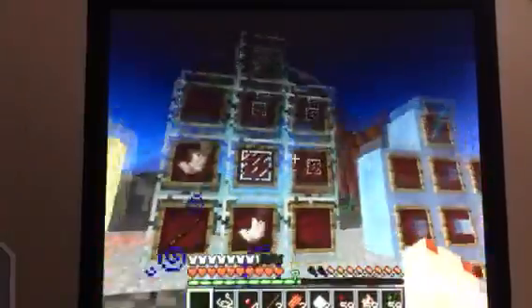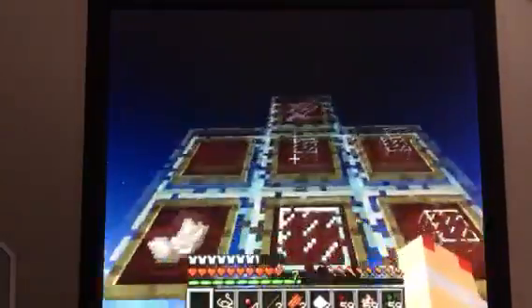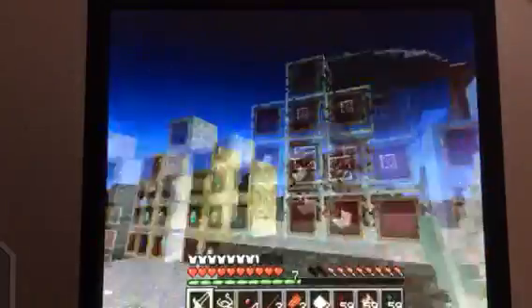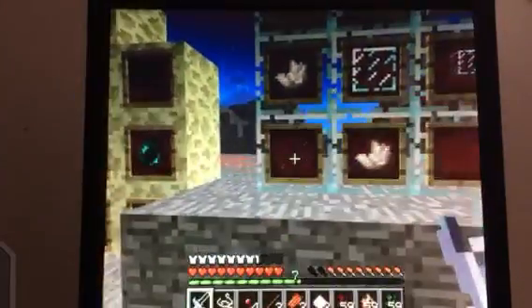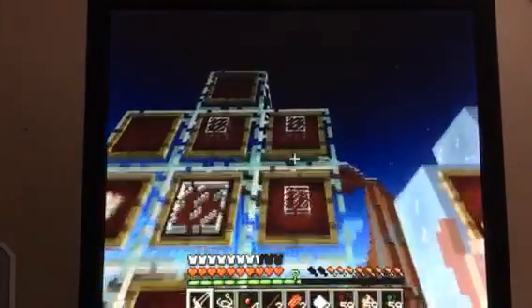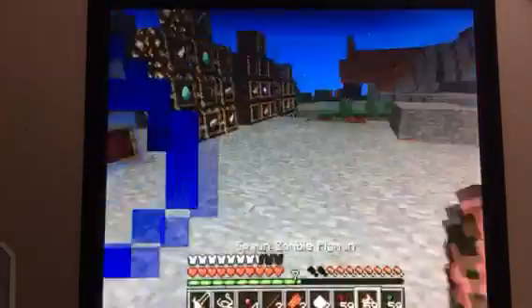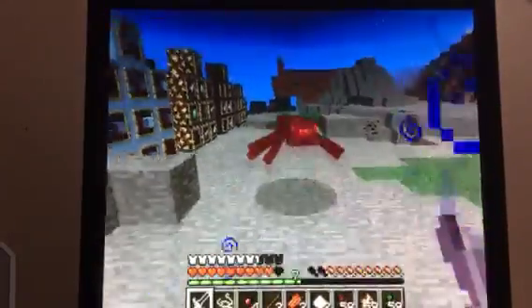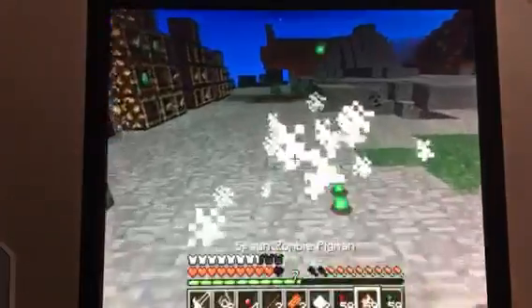Up next, we have the Crystalline Blade. It's plus five attack damage. To make it, you put a stick, nether quartz, a glass pane in the middle, and glass. I think it is the weakest of all of them, but I could be wrong. If there's something weaker, let me know.